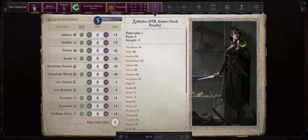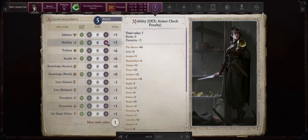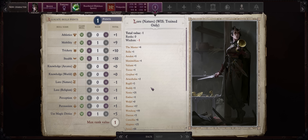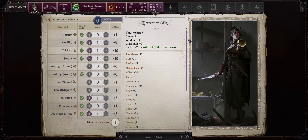Wisdom doesn't matter much. For skill points, the Dexterity skills of course — as a classic Rogue: Mobility, Trickery, Stealth, also 1 point in Use Magic Device, and the rest is up to you. You might as well pick Athletics or Perception, as you get a bonus from it by being a Rakshasa spawn Tiefling.